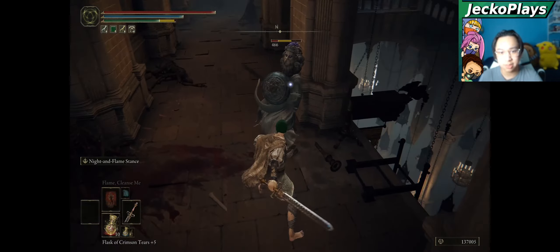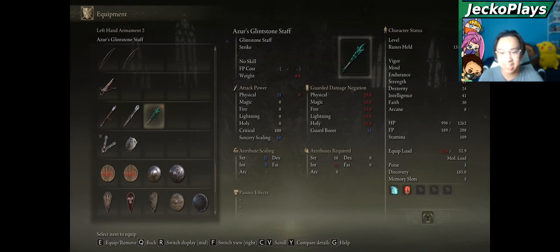Here you will also find the Azure Glintstone Staff. It requires 52 intelligence in its regular base form.